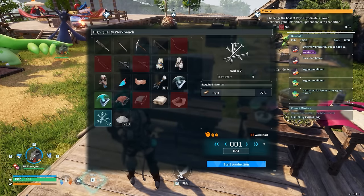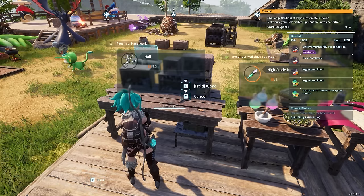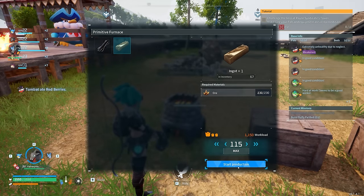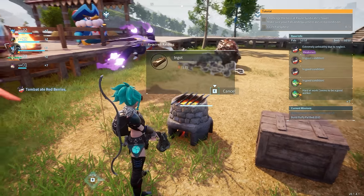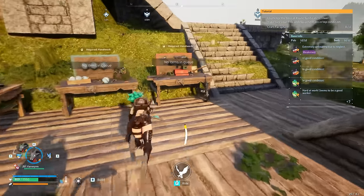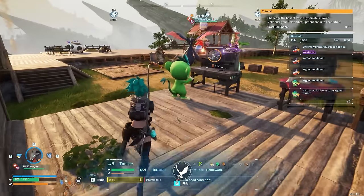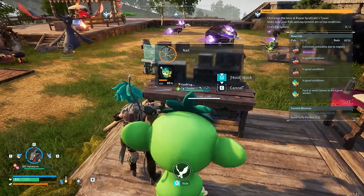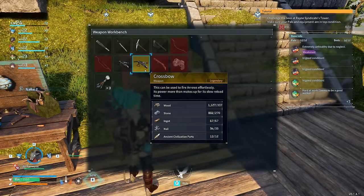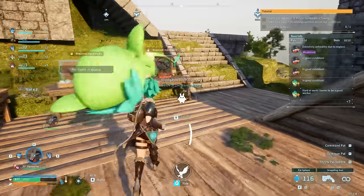I only need a few more nails to craft the legendary crossbow, so I have somebody craft them right away. The Tanzee takes a little bit too long but it's finally done — and holy smokes, I can actually craft this. I'm going to wait just a bit, focus on the Anubis, and maybe get both done at the same time.